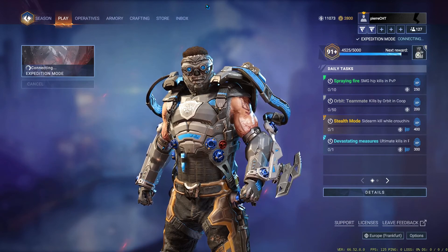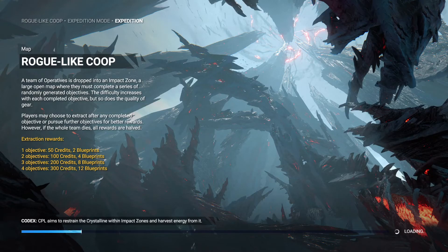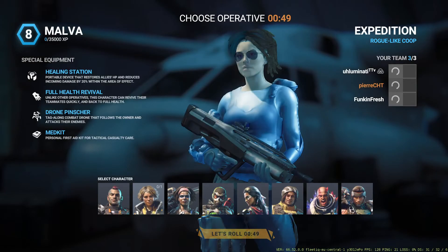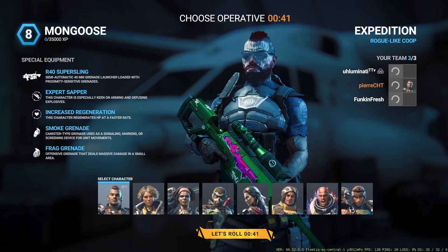Nothing from containers — we don't even open them. Well, we can open the supply to reduce contamination, but we don't take what's inside. A good strategy would be to open the supplies for maybe the first and second parts, and for the third and fourth we don't open them. That way we can reduce the contamination at the start and just speedrun at the end.